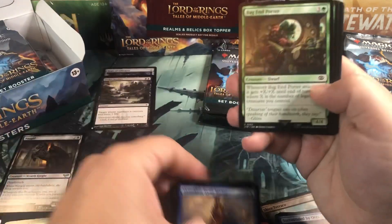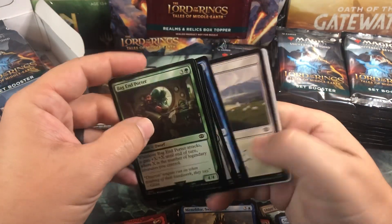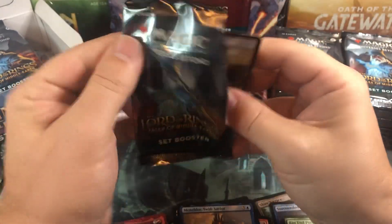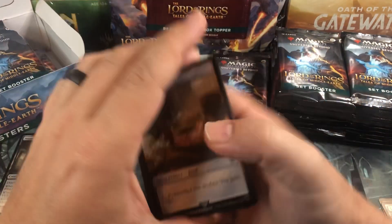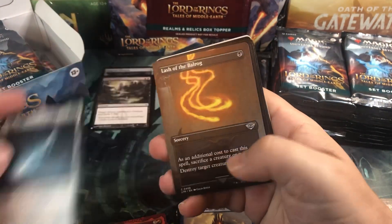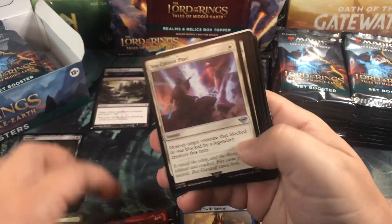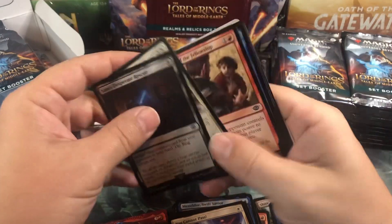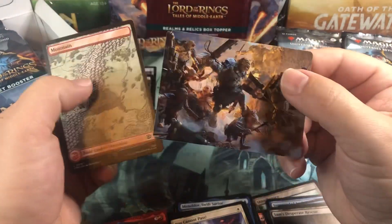I don't know how to say any of these words - words are foreign, I don't get it. There's an art card. I'm not actually English - I speak a different language, I call it Bad English. Food. Sting - good band, good artist, whatever. Nothing in the back. And a full art land and another art card.